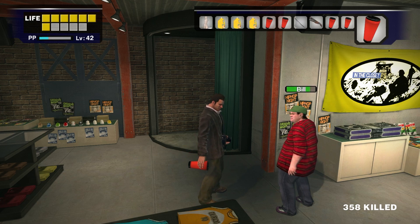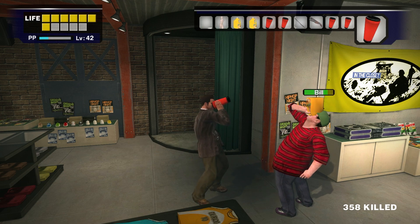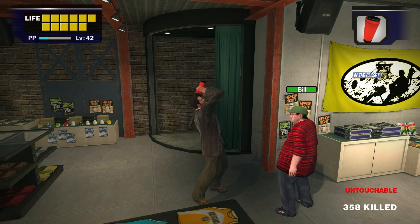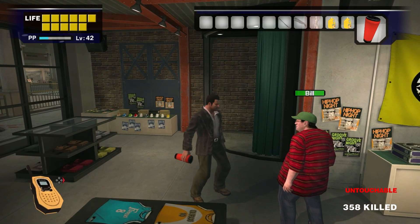These can, unfortunately, only be consumed by Frank. Survivors won't accept Frank's crazy concoctions. If you're actively escorting or rescuing survivors, you'll want to carry some standard healing items. If you're not, you should exclusively be a Juice Enjoyer.